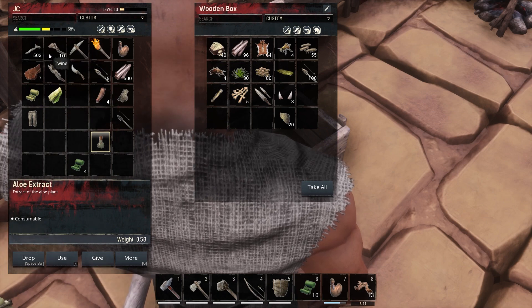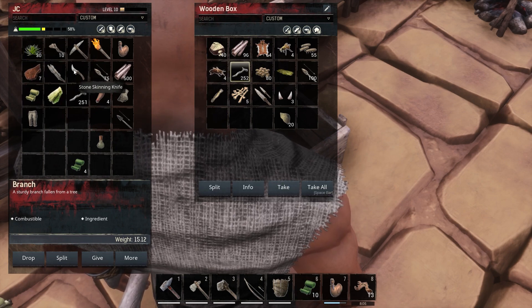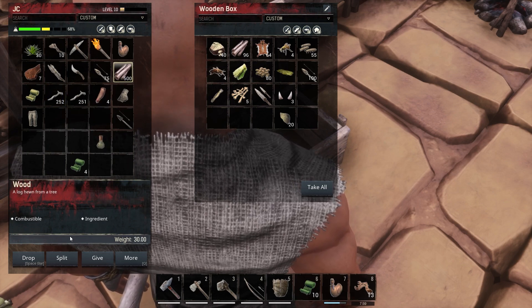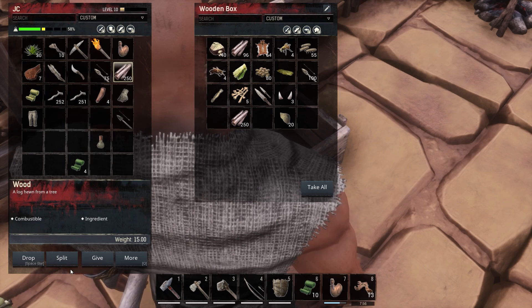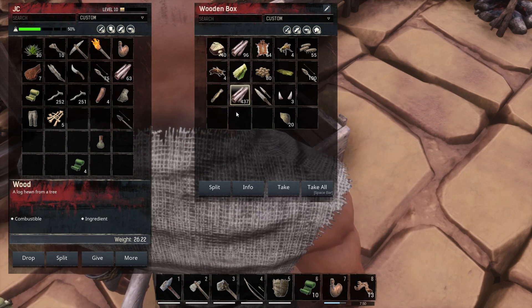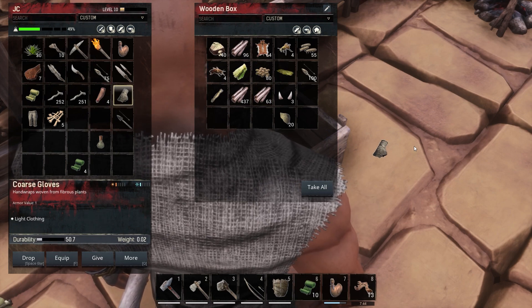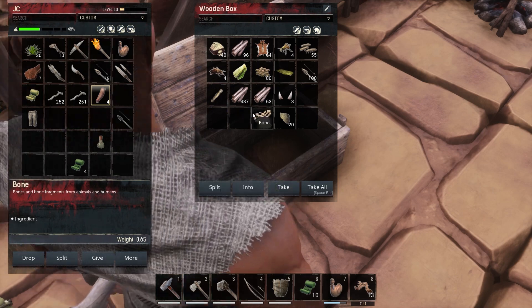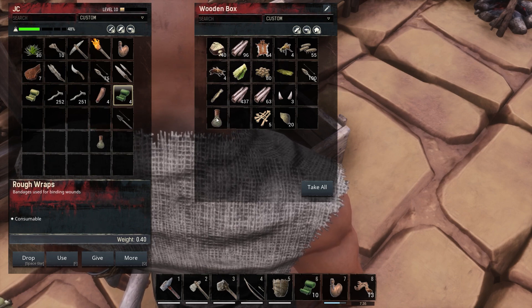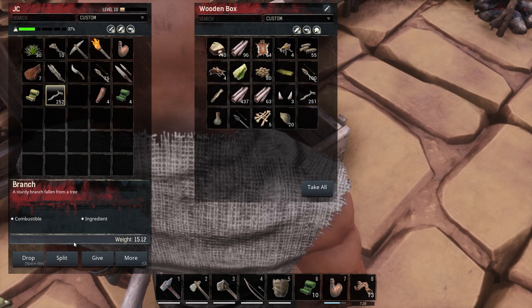Let's go ahead and put these in there. Plant fibers — you're gonna stay with us. Human flesh — I think we should cook that. Bones, reptile hide, supply materials. Oh we got branches and wood — we got all the branches but we do need more. Let's go ahead and split that and put some of that in there. We definitely need to split this again.